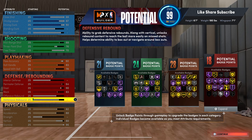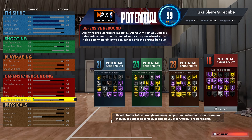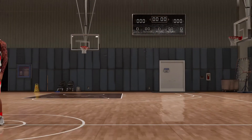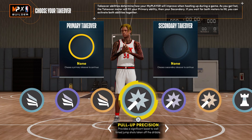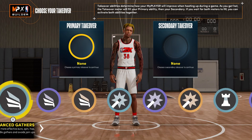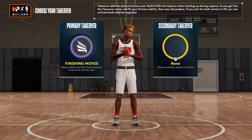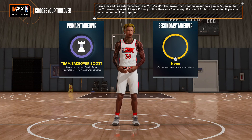You really got all the badges you need. You don't have rebounding badges but at the same time you're six seven with a seven one wingspan so you will be able to grab boards. Even with a 25 rating you can still grab rebounds in this game. For takeovers, you want to go with a slashing takeover on this one — I'd probably go with a play takeover first with the team takeover boost, so your squad gets the takeover and you get the speed with ball boost when you first pop it.